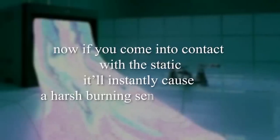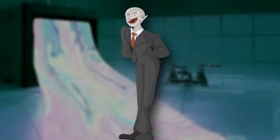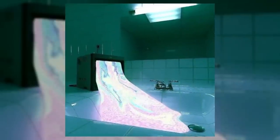So watch out for that. If you come into contact with the static, it'll instantly cause a harsh burning sensation — almost like you just touched lava — even though it's not hot at all to the touch. The burning sensation is not the worst part though; it's just the beginning. If you touch the liquid from this TV, after an unknown period of time, the liquid on your skin will begin to spread and consume and envelop you completely, until you become one with the static liquid and are just this static human melting into the floor. This liquid leaks more and more from the TV the longer you're stuck in the level, so the longer you stay, the more likely you are to get the static to touch you.